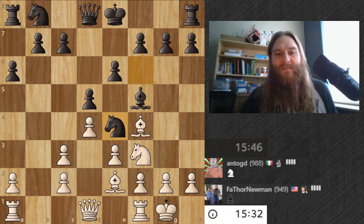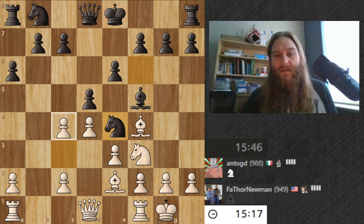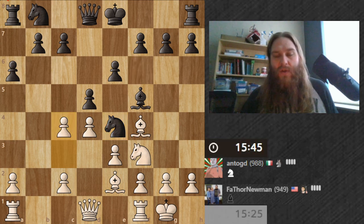This move order seems like complete nonsense to me — he's doing all of this just for the pawn when his king is still in the middle. I would rather go for a pawn break now. He could still do this move and — oh, it's a fork!